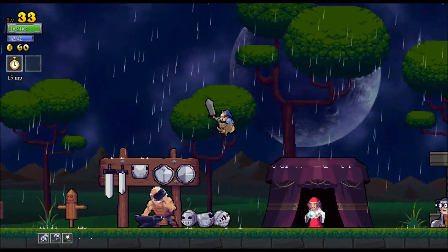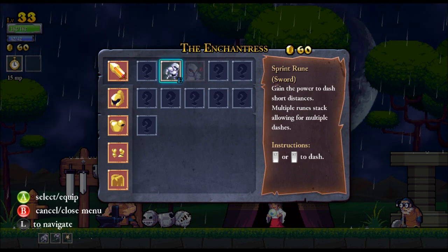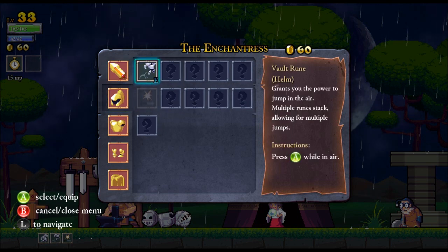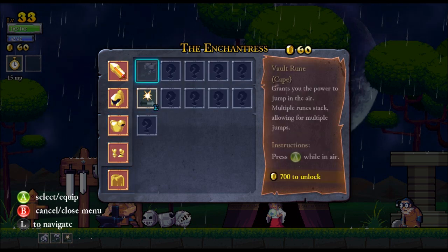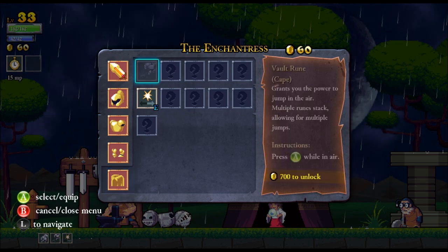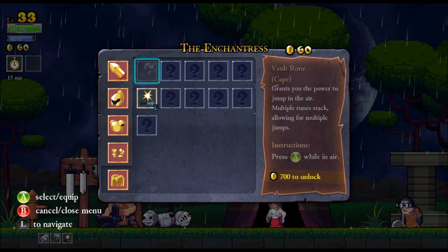With the enchantress this is where you get upgrades like the sprint rune — which is the dash — and you can also add vampirism. You can put rune upgrades on each one of your items: your sword, helm, chest piece, boots, and cape. Right now I've got the sprint rune on the sword and the vault rune on my helm which lets me double jump. And you can stack these — if I had two vault runes I could potentially do a triple jump instead of a double jump.